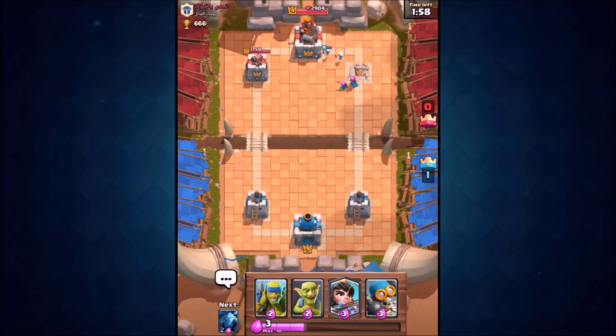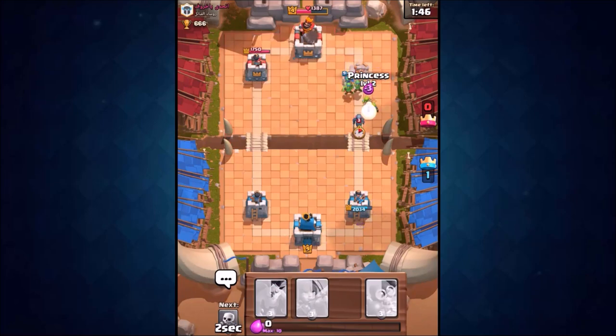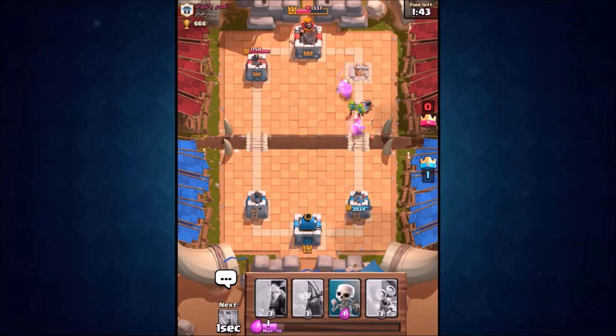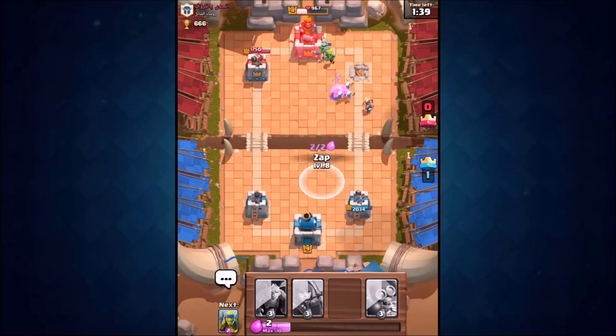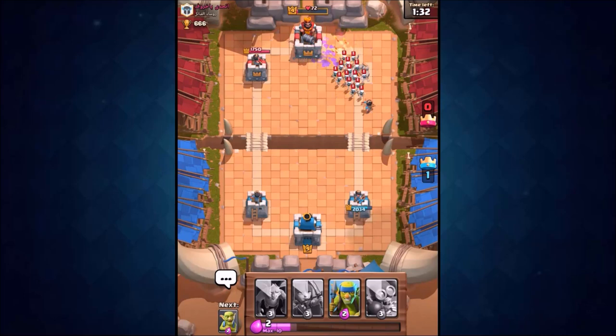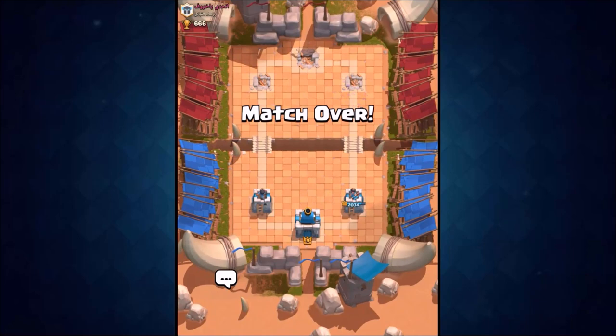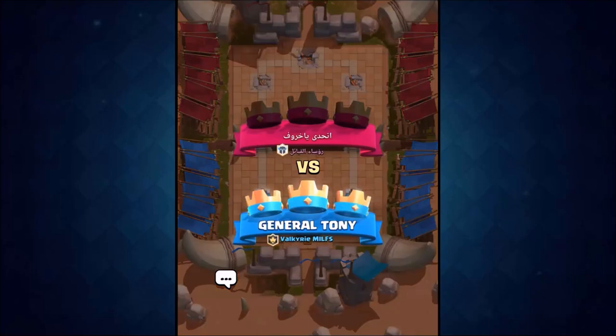Remember, this episode is only for fun — I'm not bullying people, just having a bit of fun on the way back to legendary arena. We've made it onto the crown tower. Dropping in spear goblins, melee goblins, princess — he drops in a mini PEKKA and it gets destroyed in half a second. Zap spell on the crown tower to slow it down, and we take home the victory! Princess with the final shot — three crowns! The match lasted about one minute.